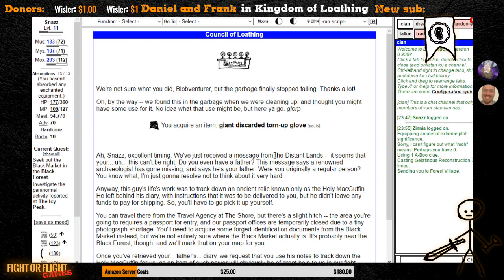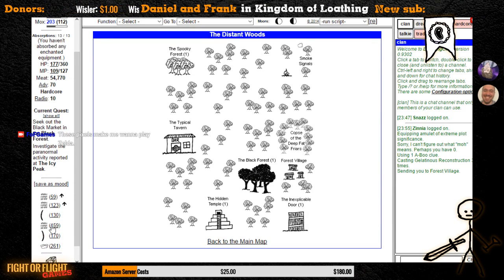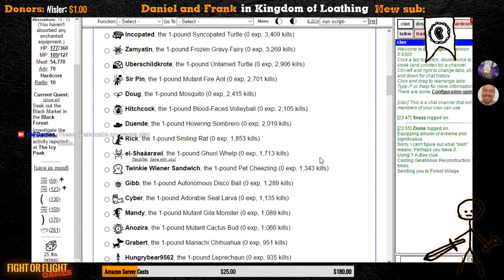Let's go talk to the council again — give me this torn-up glove and tell me about the person who's probably not my father. For the Black Forest, the first and most accessible way to speed this up is to switch your familiar to the reassembled Blackbird, also known as the Slash Fam Reass — alternately the Reconstituted Crow. Both of those will help advance your progress in the Black Forest.